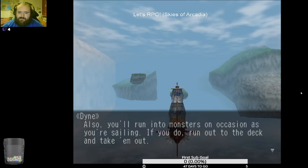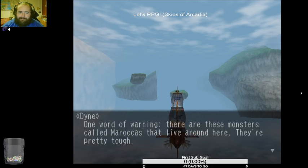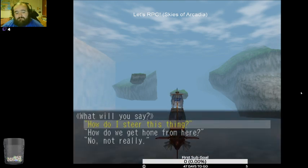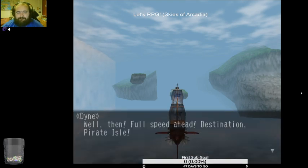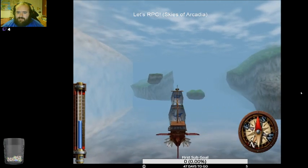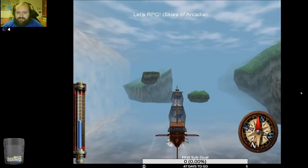So you'll run into monsters on occasion when you're sailing. If you do, run out on deck and take them out. One more warning — there are these monsters called Marocans that live around here, they're pretty tough. If you're not doing much damage to your enemy, try hitting the Y button and change the properties of your weapon — it might work better. Okay, southeast from here, this way.